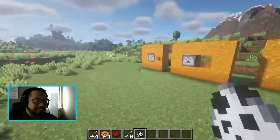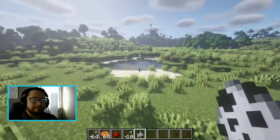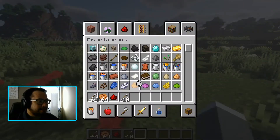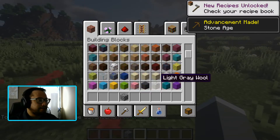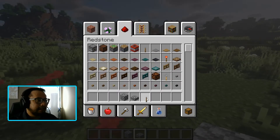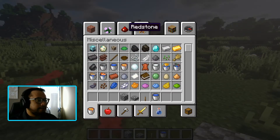Which brings me to the last thing we're going to do in this video in terms of knocking things out. There's a nice village over here and I kind of want to blow it up — but I don't want them to know it's me. Let me get something set up. I'm going to need cobblestone, cobblestone slabs, a lever, a bucket of water, and some TNT.